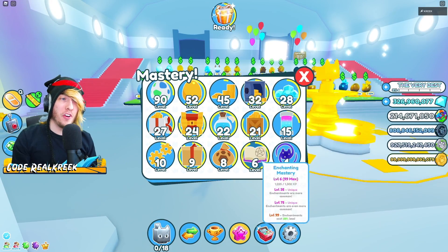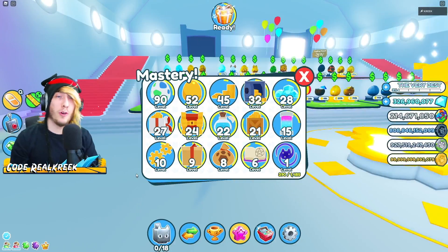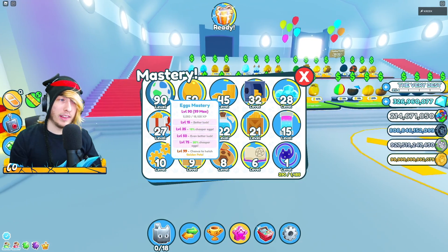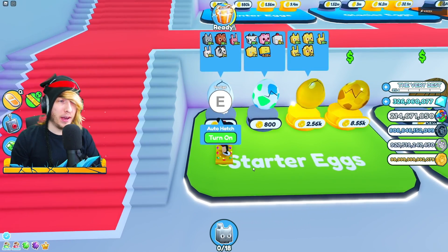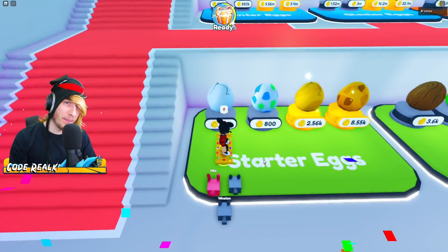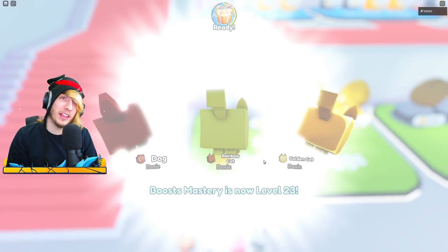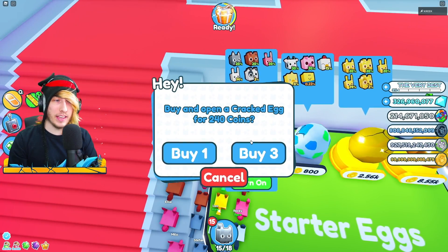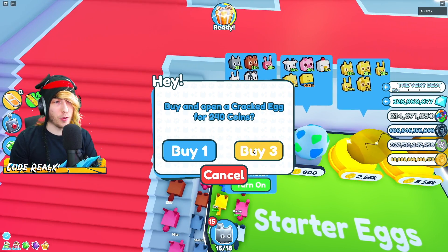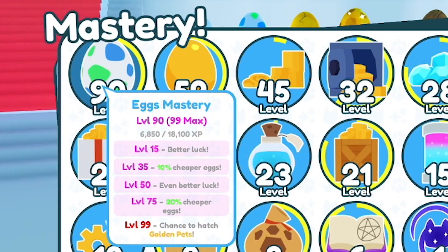I'm going to show you how to cheese all of these and unlock the cat in literally just a day or two. Starting with the most basic — the eggs mastery. I'm already level 90, and basically all you do is open eggs. Come to the starter zone, go to the cheapest starter egg. If you have the auto hatch game pass just turn that on and enable your auto clicker so it clicks constantly to prevent disconnect — you can leave your computer all day. If you don't have the game pass, position your mouse so that clicking the E button also triggers the buy button, and it'll just keep clicking. Leave your computer, go to school or something, and when you get back your level will be nearly maxed. I got to 90 from just a few hours.